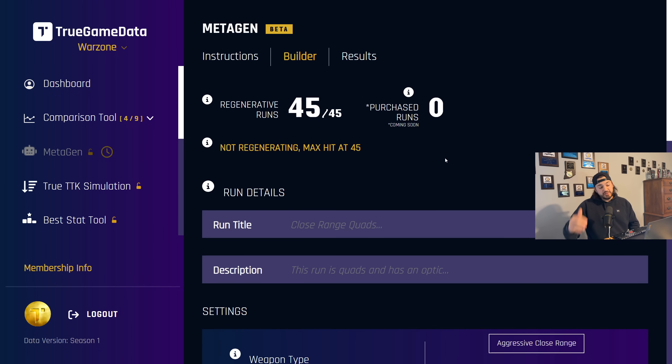If you're new here and you don't know what Metagen is, basically it's a giant AI optimization tool that I built that will look at all the attachments in the game, all the weapons in the game, and spit out the best possible builds for how you like to play. So this is how it works.